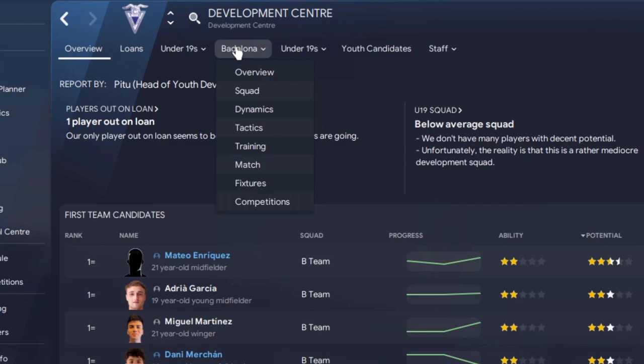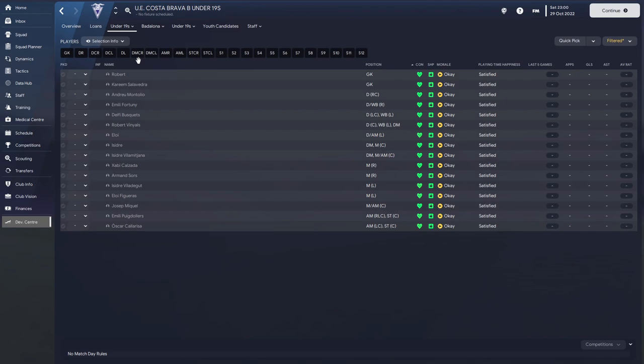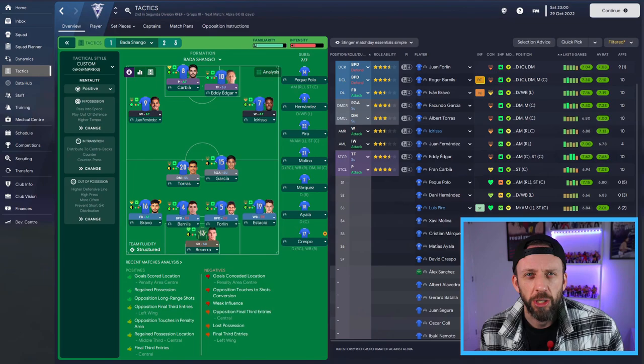Remember what I said about using the youth team? Amazingly, we've got a load. Badalona is our new feeder team, brought in from the original Badalona - remember, Badalona merged with Costa Brava. We've got the Badalona squad, the Under-19 squad which haven't got any players through yet, and the Badalona Under-19 squad as well along with youth candidates. The good news is we do have Pitu on that, and he's got working with youngsters of 20, so I'm hopeful he will bring some through.